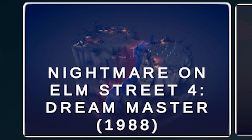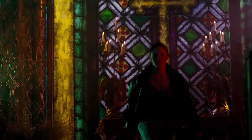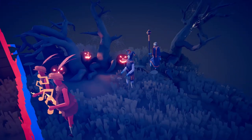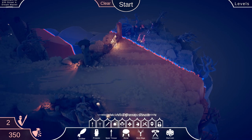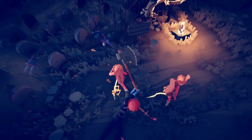First up, Nightmare on Elm Street 4! The evil spirit of Freddy Krueger attacks Alice and Dan in their dreams. Can they conquer their fear and defeat him? Bonus: win by using the horror movie icon from the first campaign. So we have to use the horror movie icon from the previous one — I'm pretty sure that was the Executioner, who was Jason Voorhees.